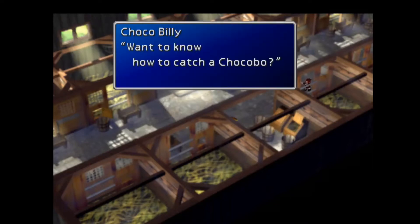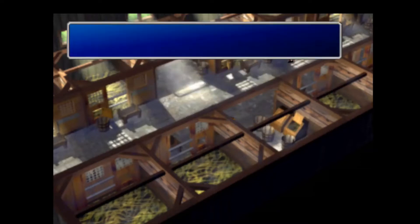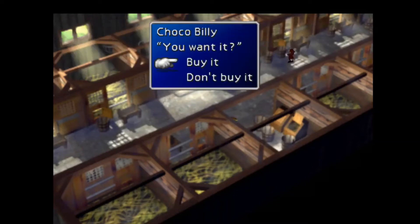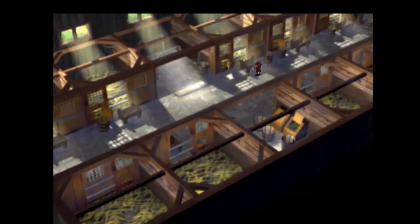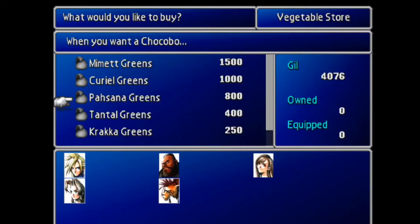I guess we're gonna have to catch one. I already know how to catch one. Basically you just need the chocobo lure, which we're gonna buy right now, and then the greens will keep the chocobos in battle so they won't run away as easily.